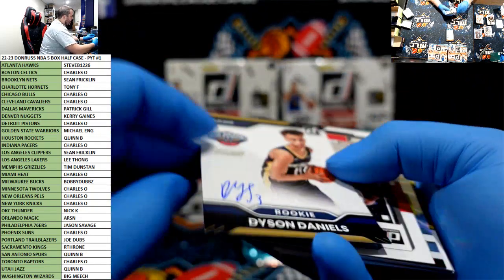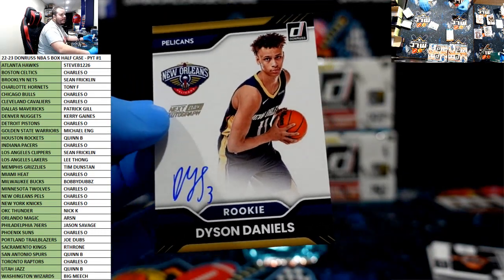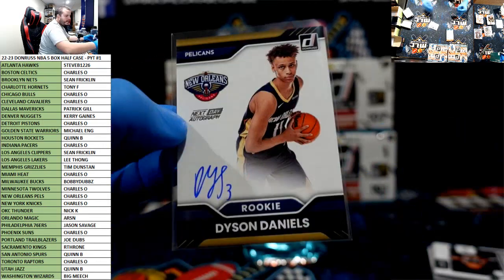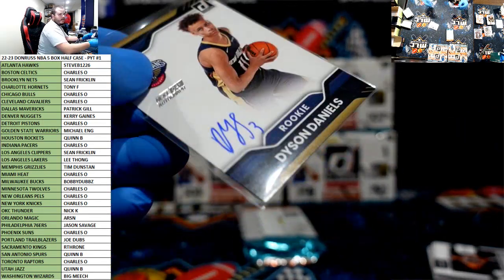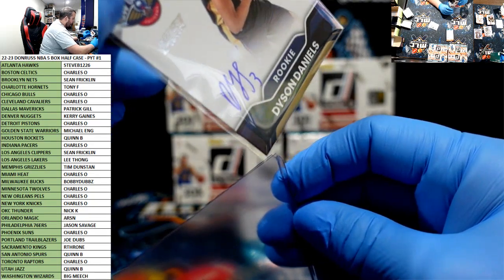Nice — Dyson Daniels next day! For the Pelicans. On-card. Kill mojo is real. Nice hit. All of these next days are big. Hell yeah, Chuck!